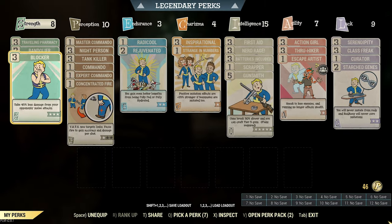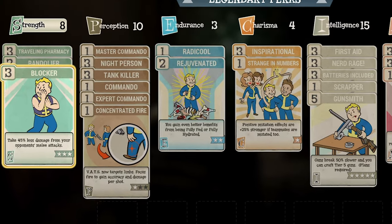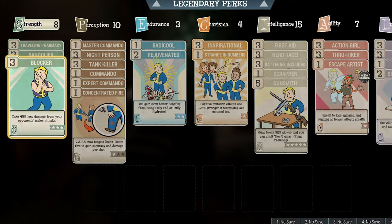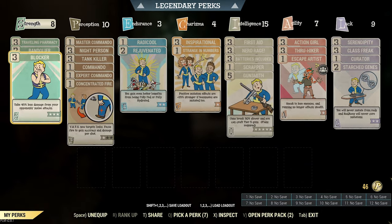There are 10 points into Perception. Rank 3 Nightperson will grant 3 intelligence during nighttime, adding an extra 6% bonus XP per kill. Rank 1 Concentrated Fire is required so you may land headshots on the enemy while in VATS mode. Rank 3 Tank Killer, Rank 1 Commando, Rank 1 Expert Commando, and Rank 1 Master Commando will increase the damage of the automatic rifle. I also recommend Rank 1 Green Thumb on standby to get the most yield from crops like Cranberries and Brain Fungus.